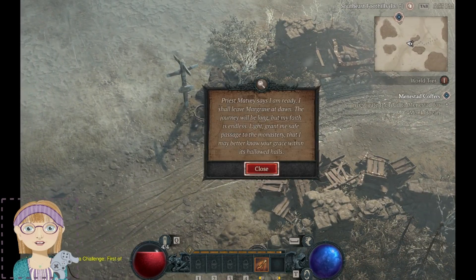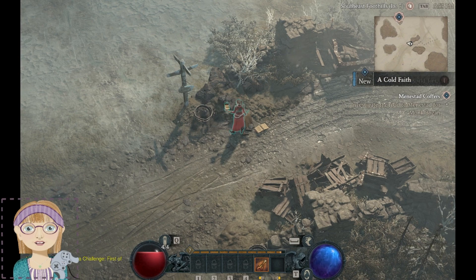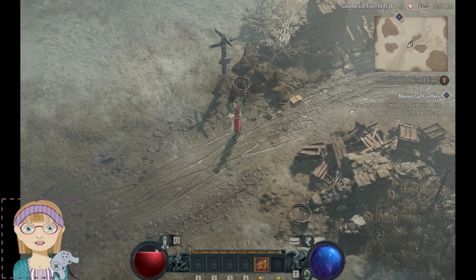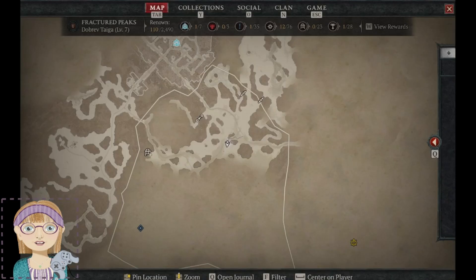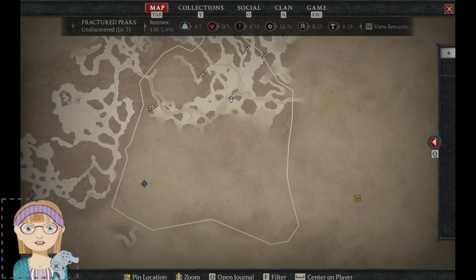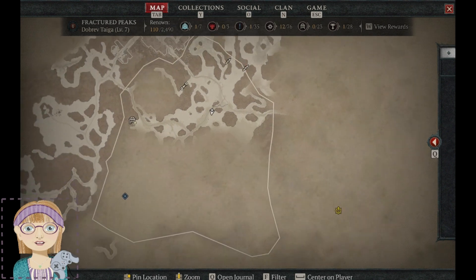What do we have here? Priest Matve says: 'I am ready. I shall leave Margrave at dawn. The journey will be long, but my faith is endless. Grant me safe passage to the monastery, that I may know your grace within its hallowed halls.' I don't think this gentleman made it. I don't think we have to turn that in there.